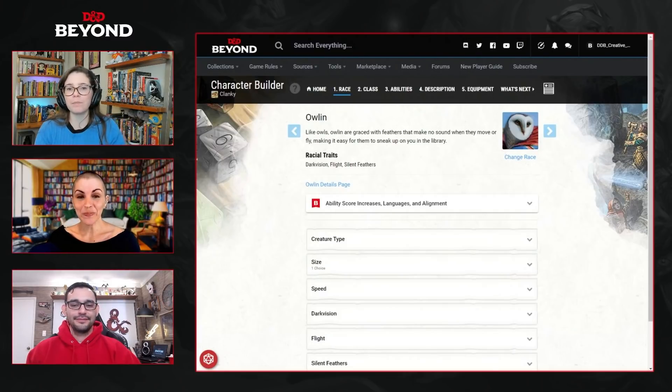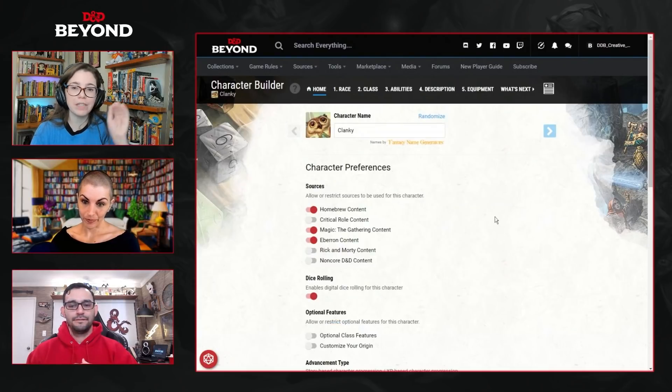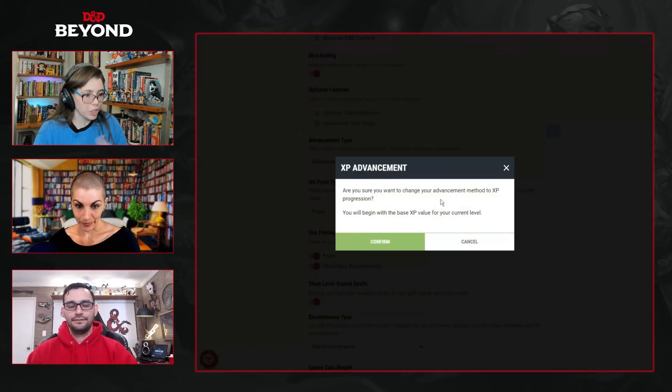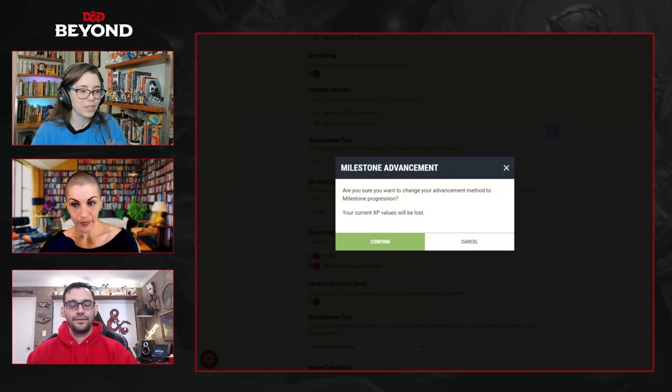Let's say we're in the game. We've completed our first set of major fights and obstacles, and the DM says 'Good news — you are now level two.' Levels are primarily managed from the class tab of your sheet. On the first page, some of your basic set options are on this tab. Advancement type is what we've just been talking about — Milestone versus XP. This character is currently set to Milestone. If we want to switch it, we'll get an informative warning: 'Are you sure you want to change your advancement method? You will begin with the base XP value for your current level.'